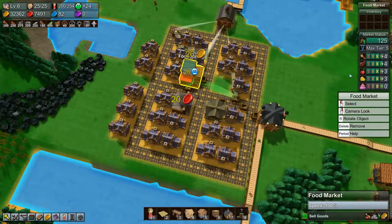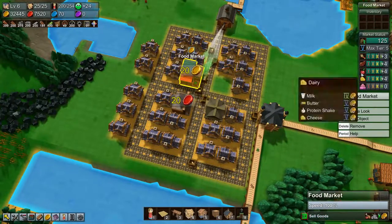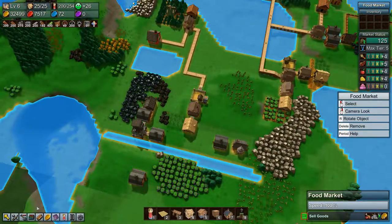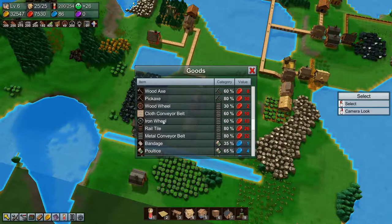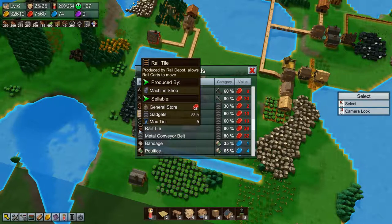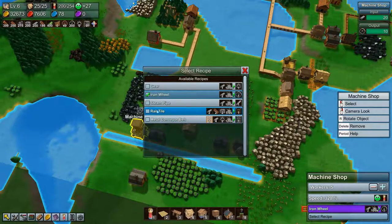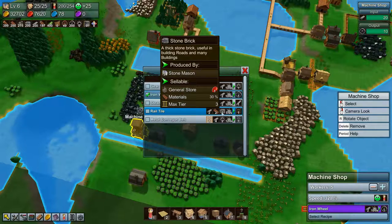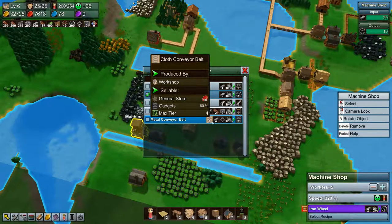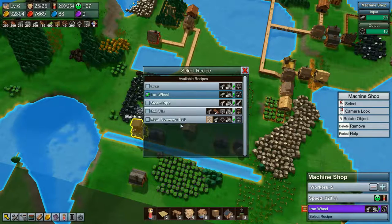For the food market we basically need to bring cakes into the picture as well, but we'll worry about that later. Right now, looking at goods, we can either do rail tiles or metal conveyor belts. I'm thinking we want to do rail tiles first, and we'll need metal conveyor belts as well. Rail tiles take iron plate, planks, and stone brick. Metal conveyor belts take cloth conveyor belts, iron plate, and iron gear wheels, and they take a lot longer to make. Gears just take one iron plate, so that's not a problem.